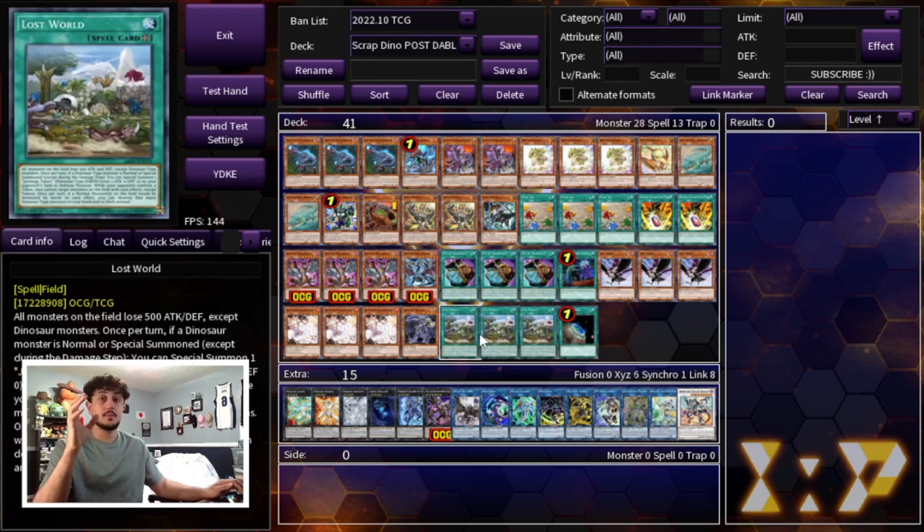We're at 41 cards in the main deck. I know a lot of people have cut Lost World recently and I myself wasn't playing it for a long time. If you don't want to play the Lost World you can cut those four cards, leaving you at 37, and replace them with three more hand traps. I wasn't playing Lost World in the last format because when Despia was popular, Mirrorjade didn't target so Lost World didn't really matter. But now I think we're in a format where Lost World is very justified and you should be playing it.